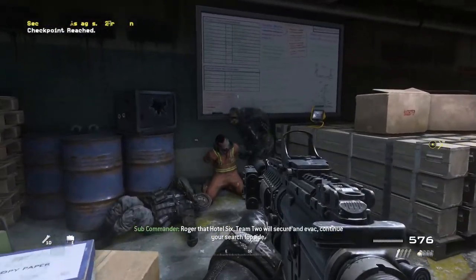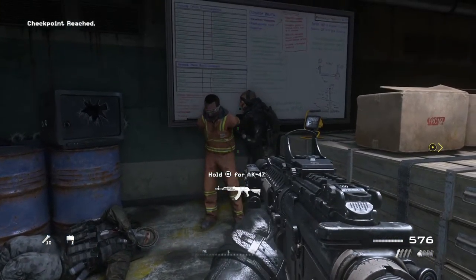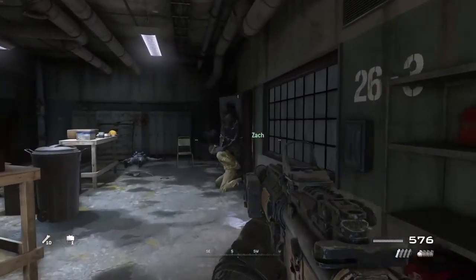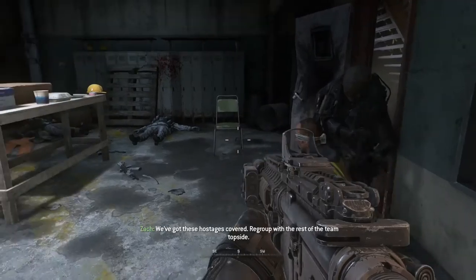We're clear. Hostages secured in Section 2. Roger that, Hotel 6. Team 2 will secure an evac. Continue your search topside. Move upstairs. Control, we're advancing to Deck 2. We've got these hostages covered. Regroup with the rest of the team topside.